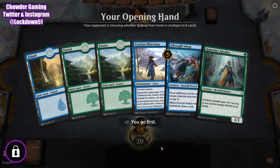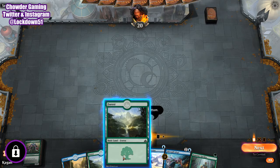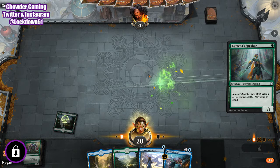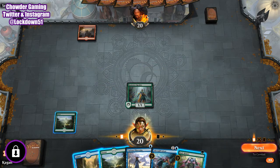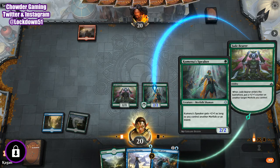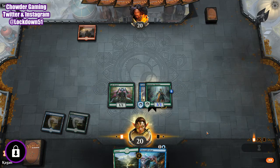Alright, fine, we'll keep this. Let's keep it on top. I guess we're going with beefing up Cometa Speaker. We actually should not have done what we just did because we should have put down Silvergill Adept — but that's okay. We're gonna get in for a big hit, draw a card, hopefully it's another Merfolk.